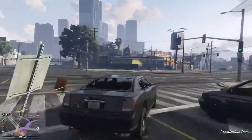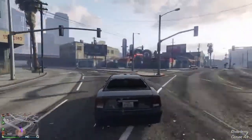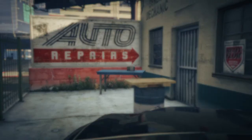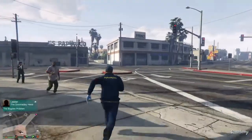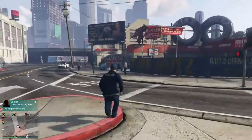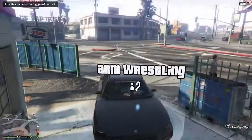Once you get the FIB Buffalo and drive towards the arm wrestling job, it is very important that when you arrive you park the vehicle in the circle — most of it has to be in the circle. Then get out of the FIB Buffalo and spam right on the D-pad — spam the living hell out of it, because if you don't it's not going to work. Then once you're inside the job, leave the job. Make sure you run away and yes, the vehicle should not be there. Run away for a couple seconds, then turn around and boom — it should be there all repaired. If you damage it again, just do this step over again with the arm wrestling job.